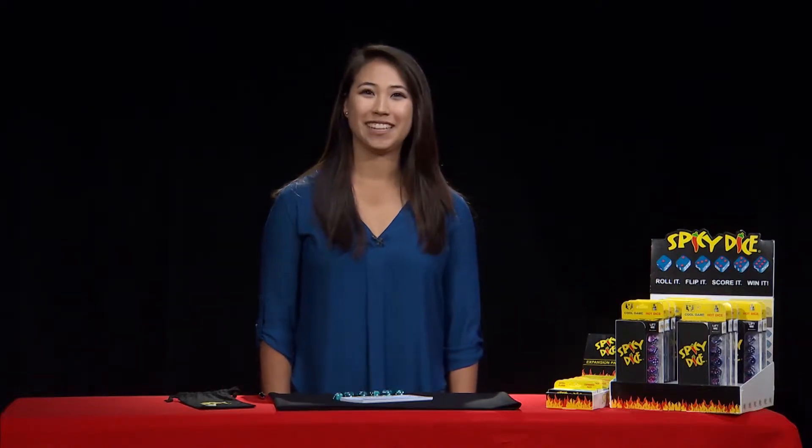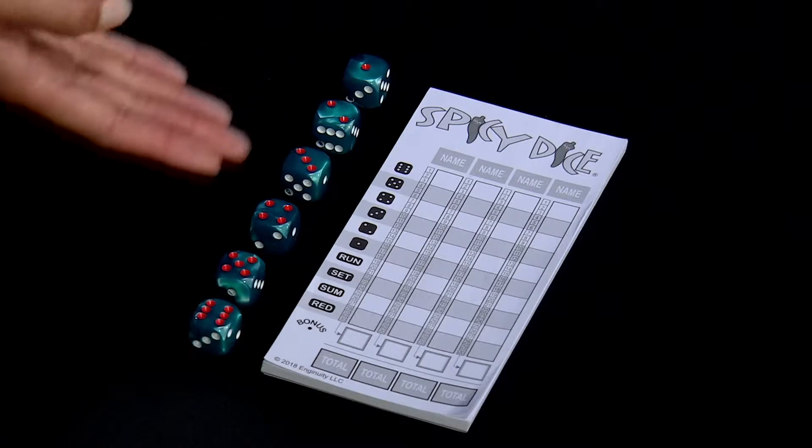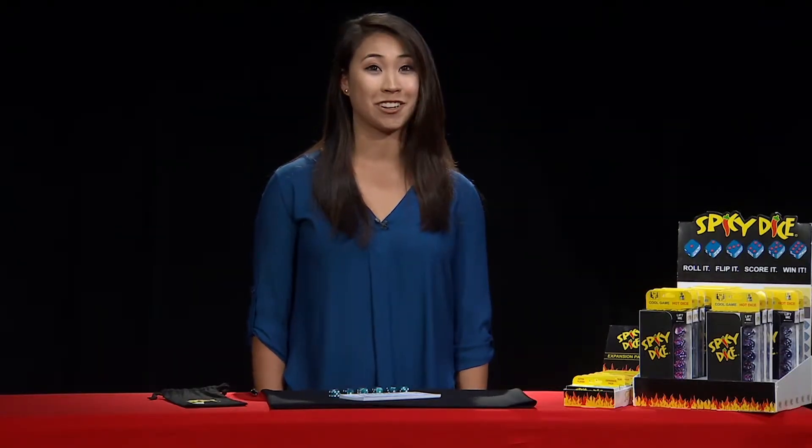Hi, I'm Michelle and this is a quick introduction to the game of Spicy Dice. These are the six custom spicy dice. Each die has one face with red spots, and it's a different face on each die. The object is to score as many points as you can in these ten categories or boxes. You choose one box to score at the end of each turn.